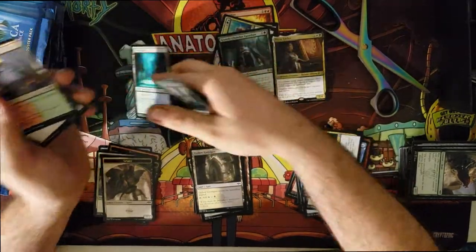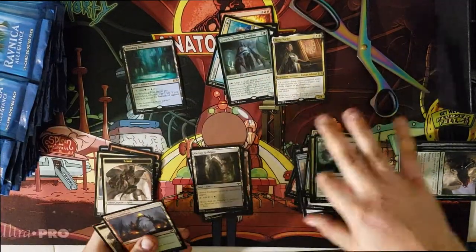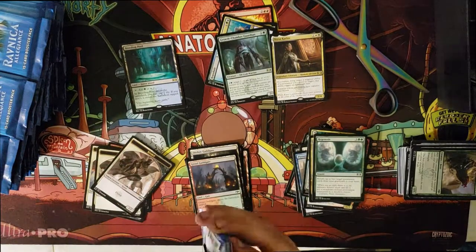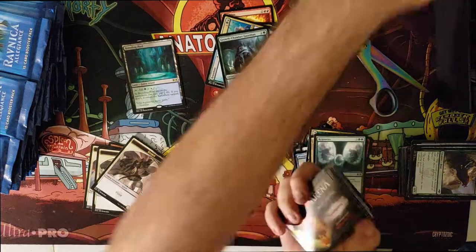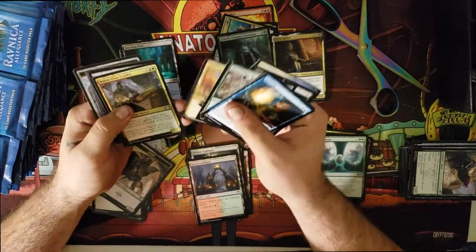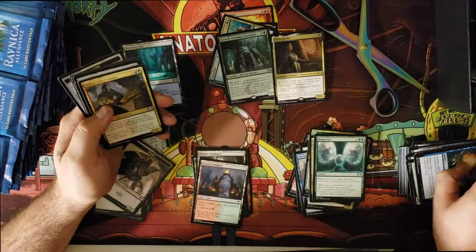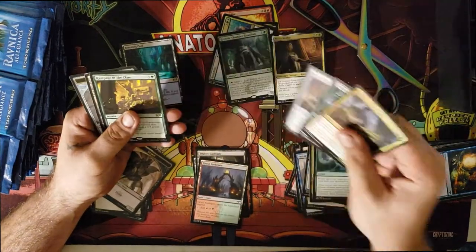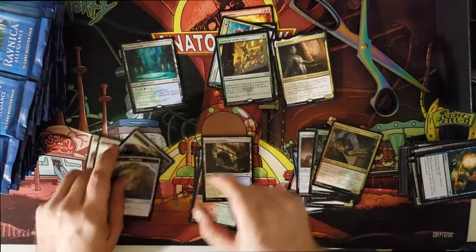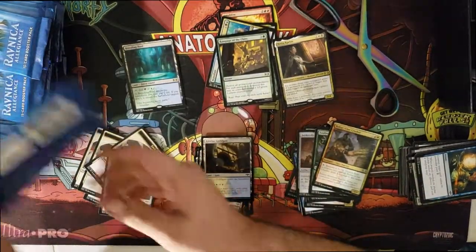We got a Breeding Pool — that's the first shock land of the box! We're gonna keep going through to see what else we get. We're trying to go at a quick pace. Rampage of the Clans is a rare card but nothing great, so we're just gonna keep going.